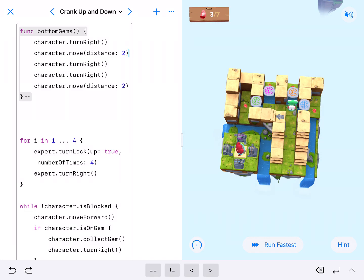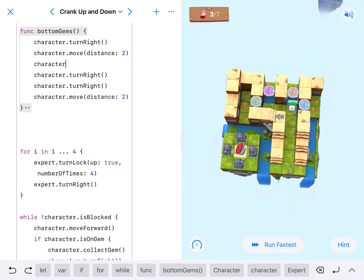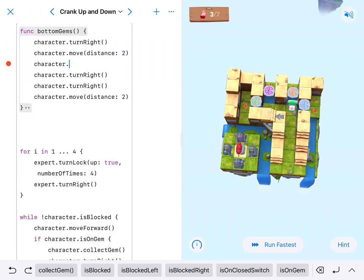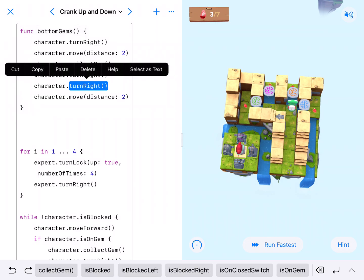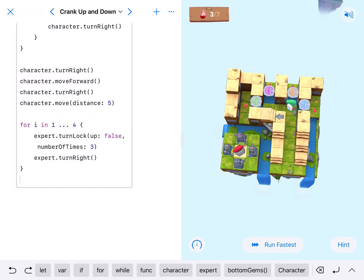I forgot to collect the gem, so I need to go back and add that: turn right, move two, character.collectGem. I forgot this in class too and ran it without it. So: turn right, move two, collect the gem, turn around, and then move two, move two. That is my reusable function.